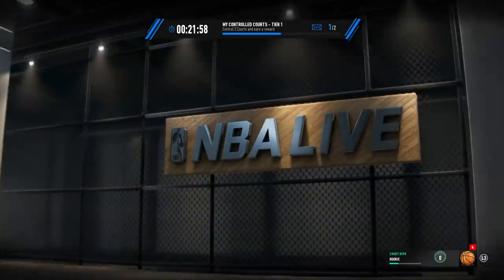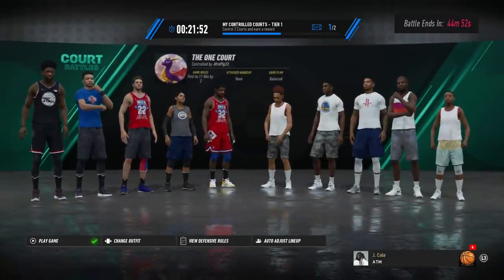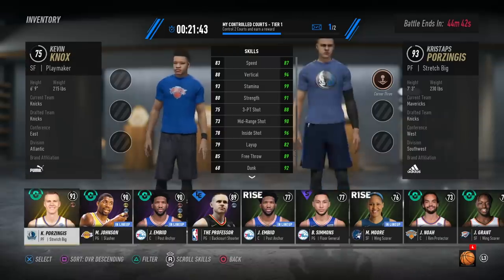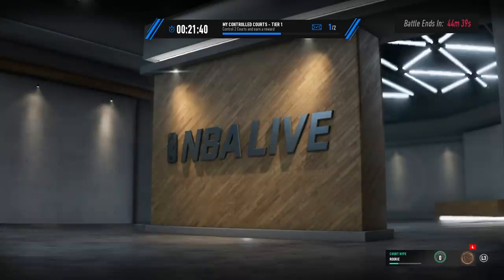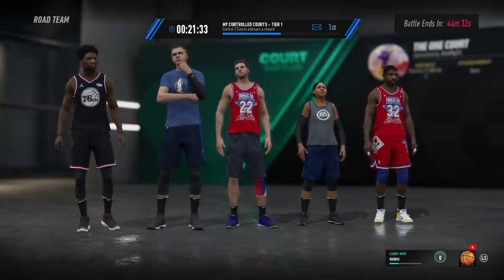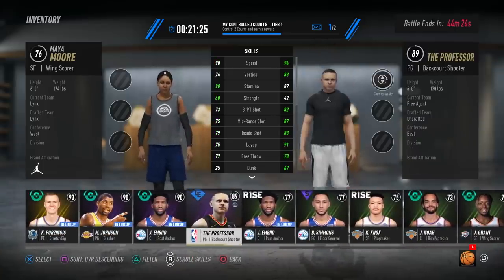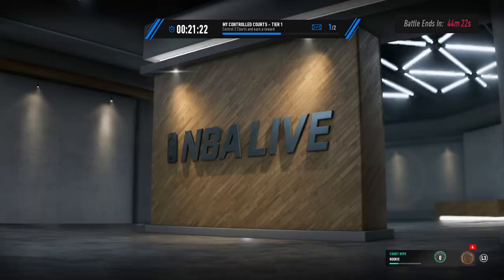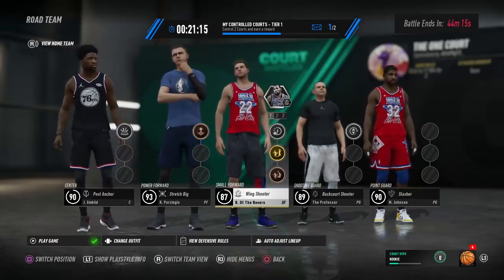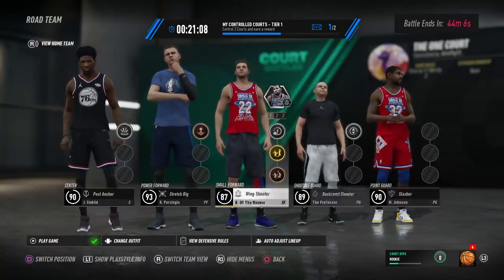Let's go with difficulty level normal. I'm going to change my lineup and put in a power forward. I'm pretty sure I have Porzingis — yeah, I got Porzingis as a stretch big, play him at power forward. The person I'm putting in is the Professor. We've got the Professor in as a two guard, Magic Johnson at the one, my player in at the three, Porzingis at the four.